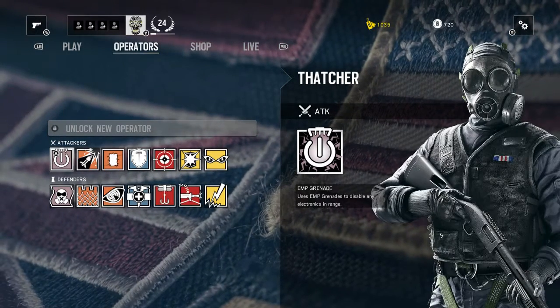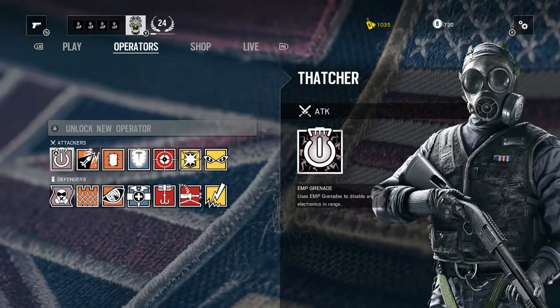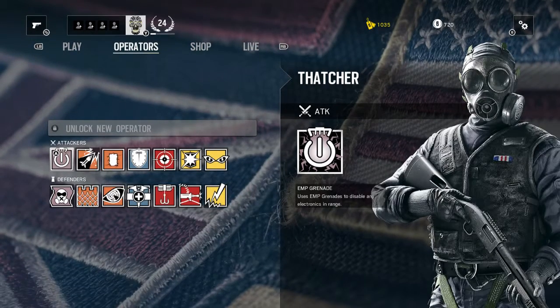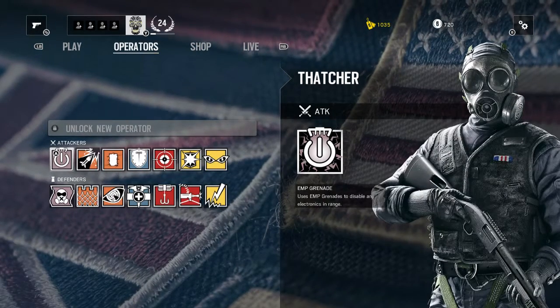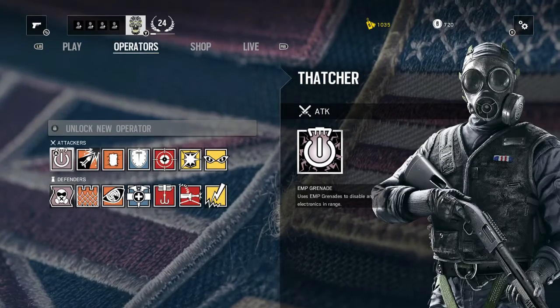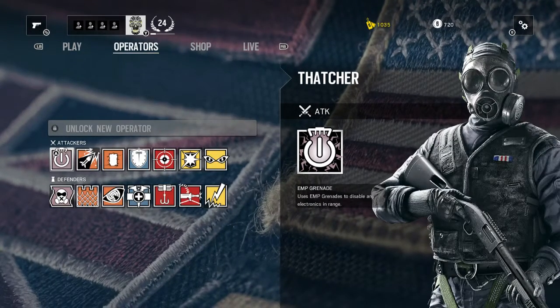Those are all the operators in the open beta. Smoke, Rook, Fuse, and Sledge are four operators that did not return for the open beta but will be available in the full game. There will be 20 operators available for everyone to play when the game launches on Tuesday, December 1st.